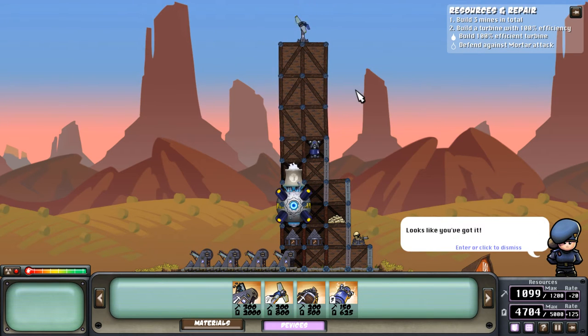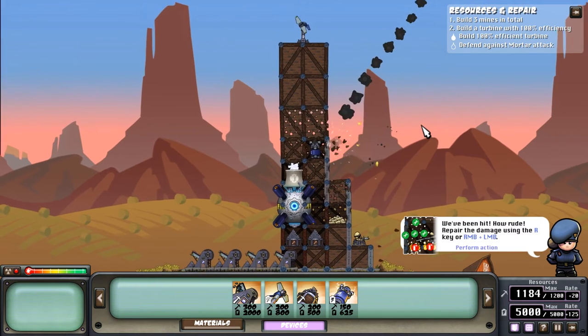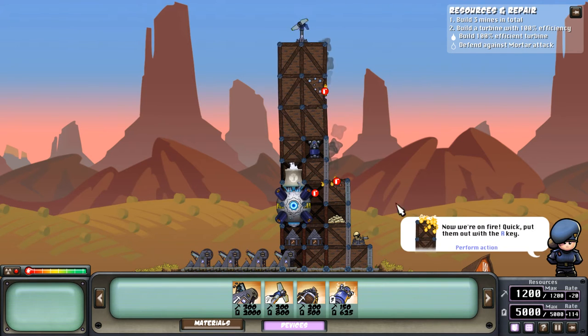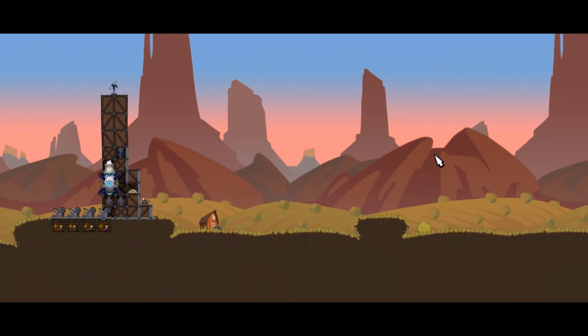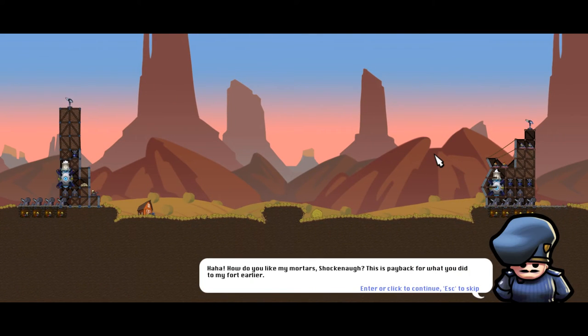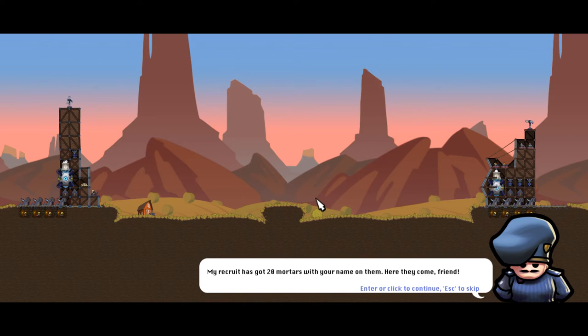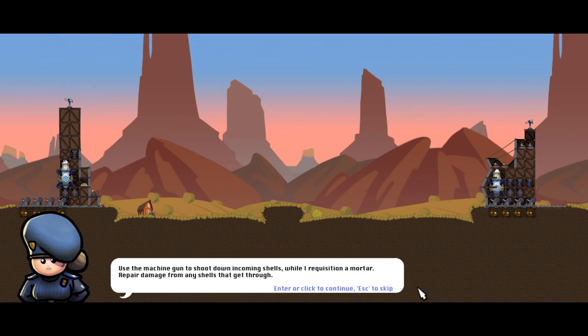Defend against mortar attack. Repair the damage by using the R key — that's easy, you just press R and it repairs. That is really cool. Fire is bad, apparently, but I'm fixing it. Somebody's shooting at us — it's probably the guy from before. You never know when to quit, do you? My recruit has got 20 mortars with your name on them. Here they come. Use the machine gun to shoot down incoming shells.